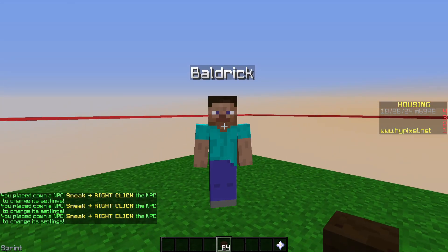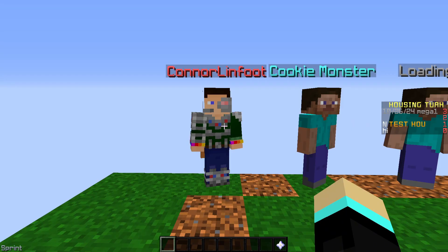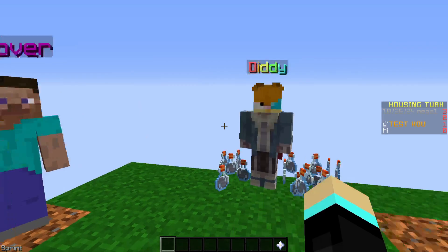By default, NPCs have names, like Baldrick here. So I decided to do something similar on version 2 of housing. You can get Connor Linfoot, the Cookie Monster, Loading, Alex, Baldrick, Bendover, as well as Diddy.